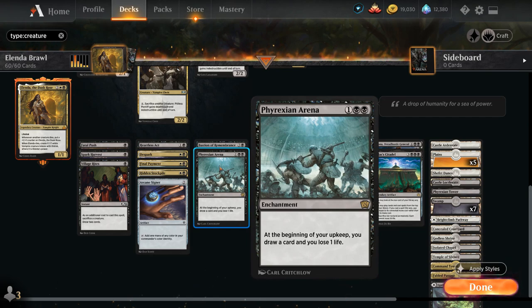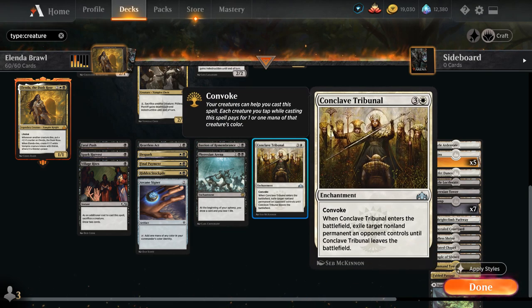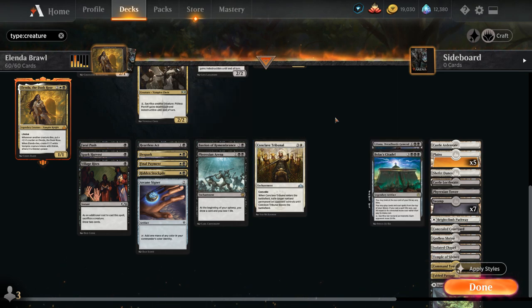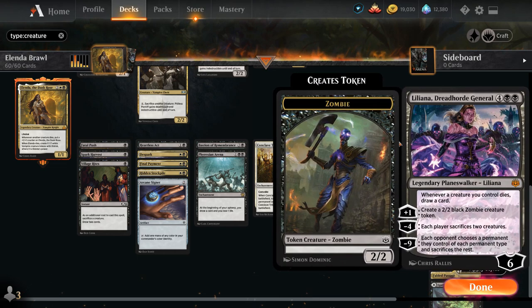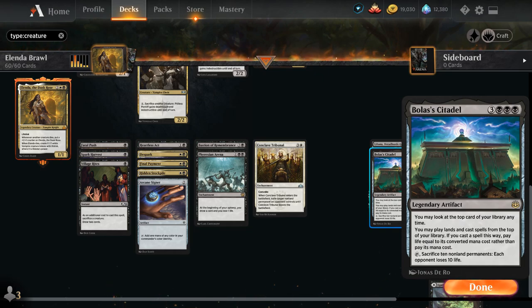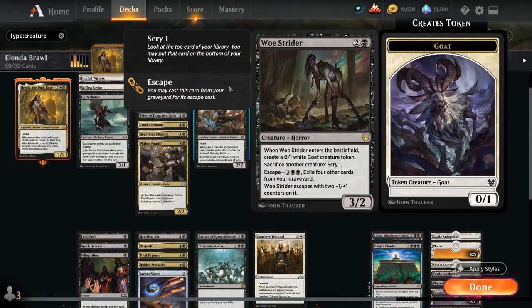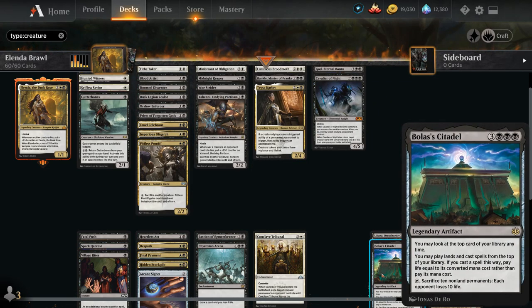Arcane Signet provides a bit of ramp. Bastion of Remembrance is another drain effect alongside Cruel Celebrant and Blood Artist whenever one of our creatures dies. Phyrexian Arena provides more card draw at the cost of life, and we have a few ways of gaining life. Conclave Tribunal is a nice removal spell with Convoke since we've got so many cheap creatures. Liliana Dreadhorde General at 6 mana draws a card whenever a creature we control dies — including tokens — and can generate zombie tokens or make each player sacrifice 2 creatures. Bolas's Citadel is nice, especially if we can combo it with Woe Strider to manipulate the top of our library, and can potentially just win the game the turn we play it.